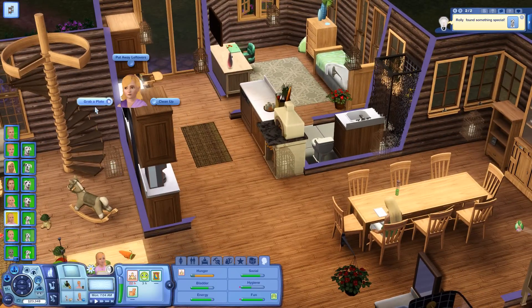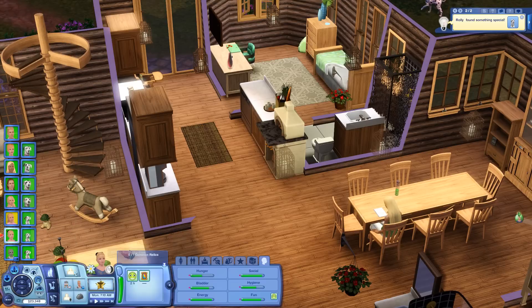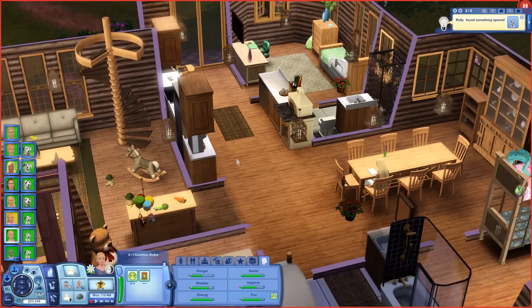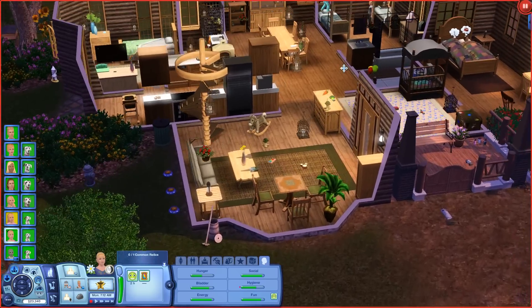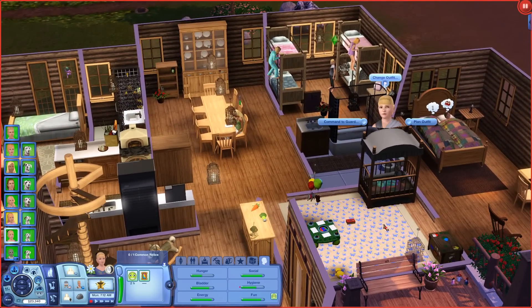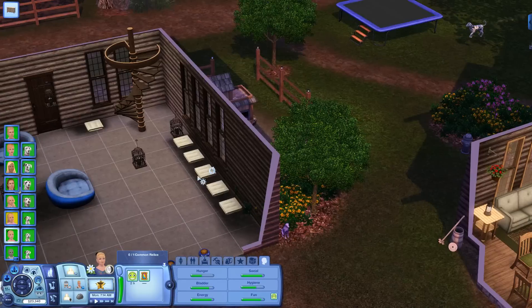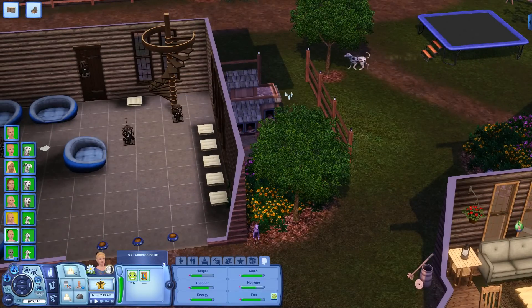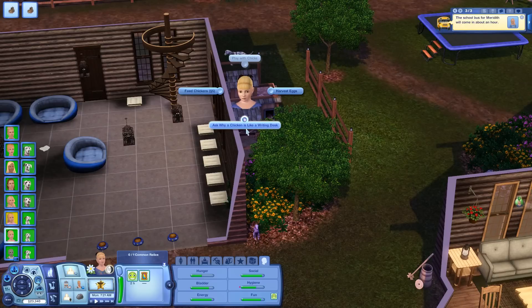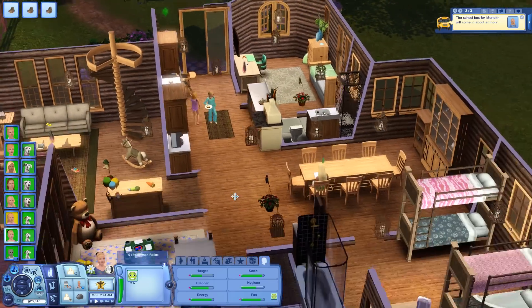All right, everyone grab a plate. Emma is the one who gives a friendly hug to just about anyone — she just wants to become friends with someone. Since she's not hungry, let's have her change into her everyday clothes and then go check on the chickens. She's going to harvest the eggs and feed the chickens. I think Emma is the one in charge of all that today, as you can see the girls' bedroom is really sparse right now — literally just their beds, not even a rug just yet.